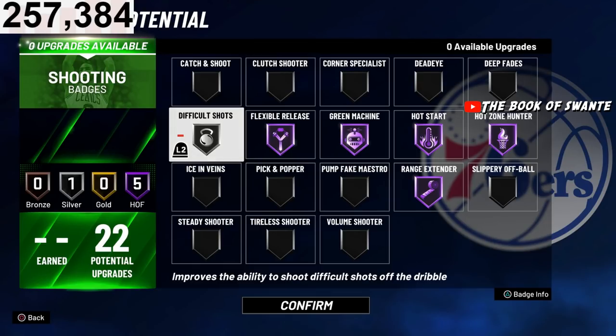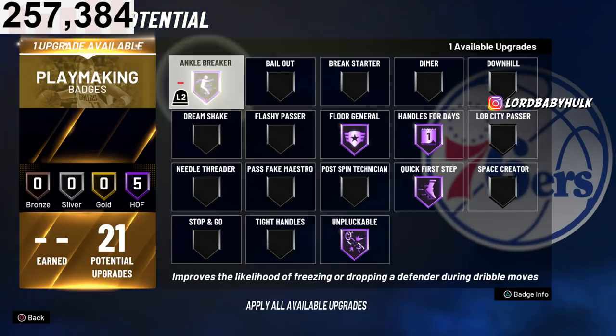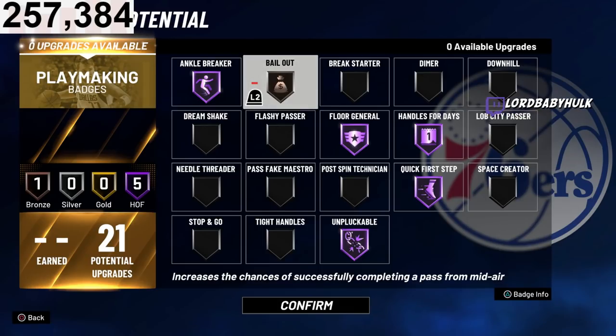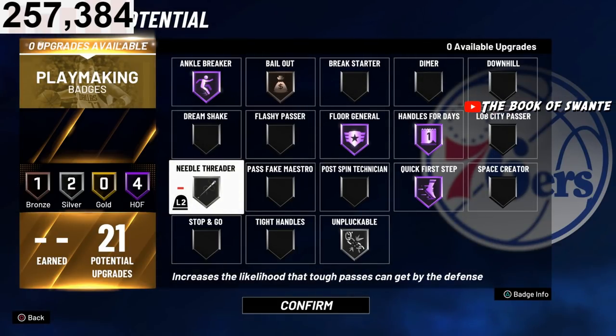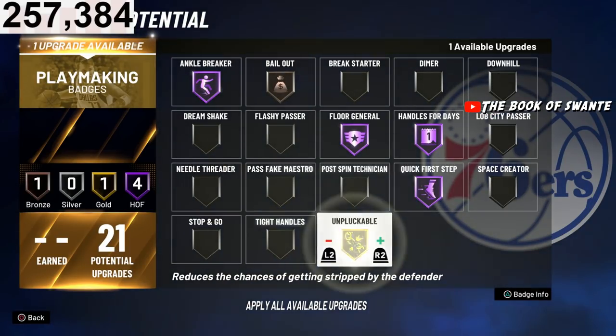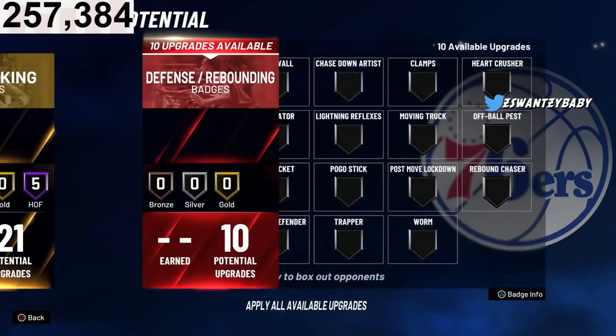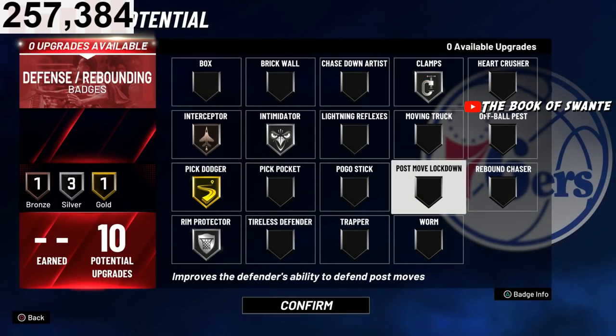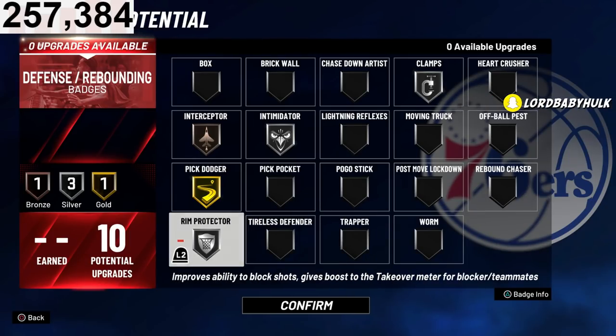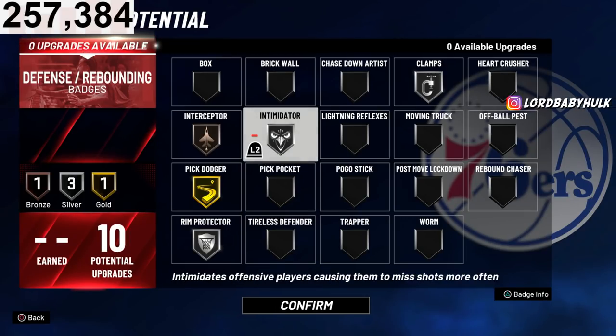You can rock something like this with 22 badges — I think this will be lit, stupid toxic. This would be a nice lineup right here. If you don't need those pluckable badges, put that on needle — defenders aren't going to be stealing your passes. I'd run badges like this for a 10-badge build. Rim protector — you don't really need it on silver. Go ahead and put that on interceptor or intimidator.